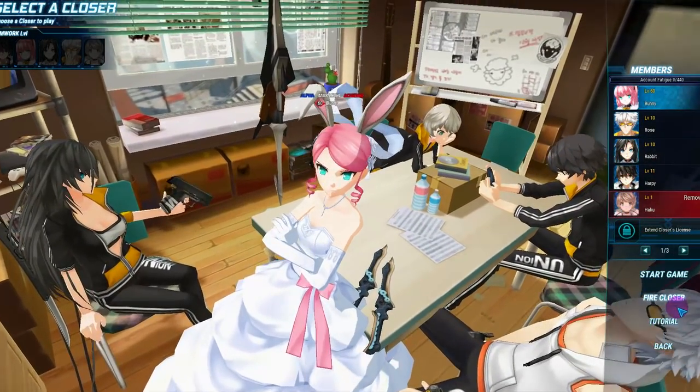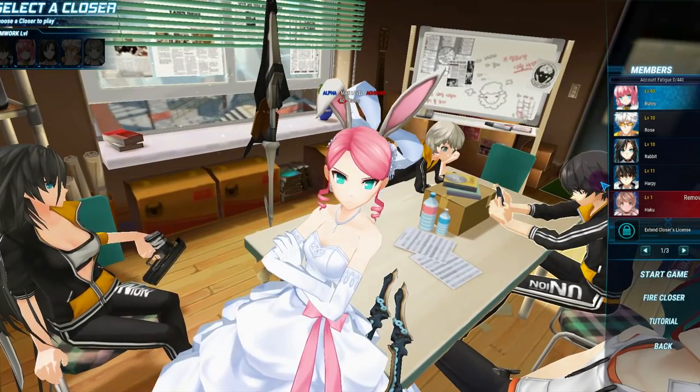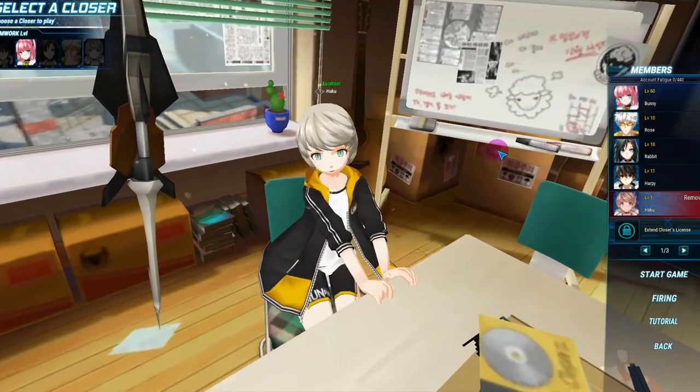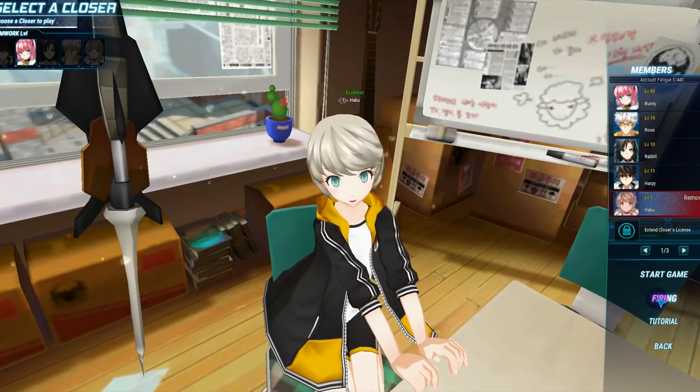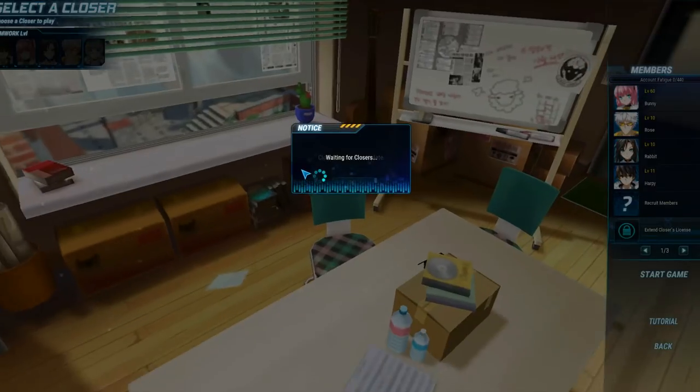To delete your character, you have to click on 'Fire Closer' and then wait 2 days before you can finalize your decision. After 2 days, you can permanently delete your closer or character and instantly reuse your in-game name. So I used Haku — fire, cannot be restored, confirmed.